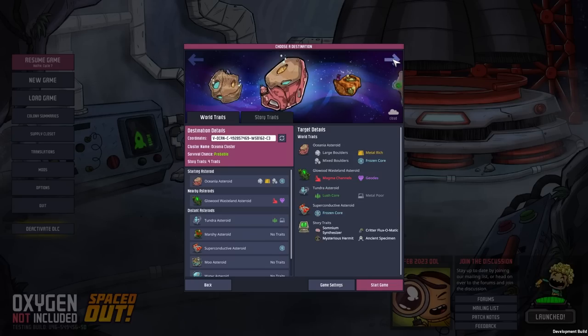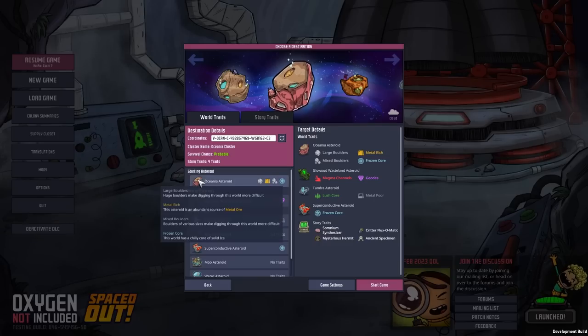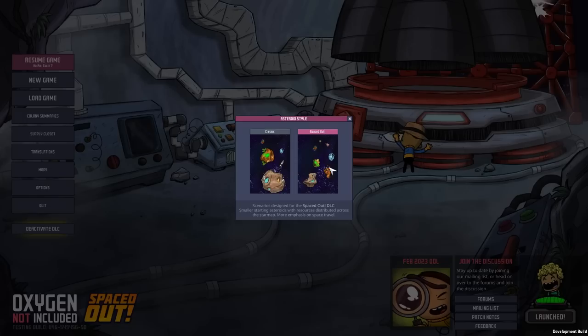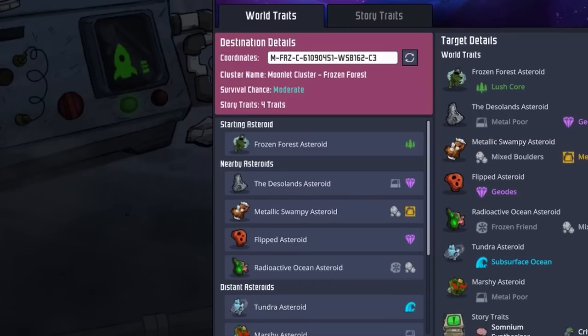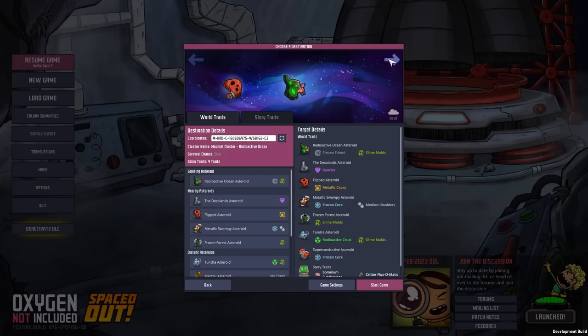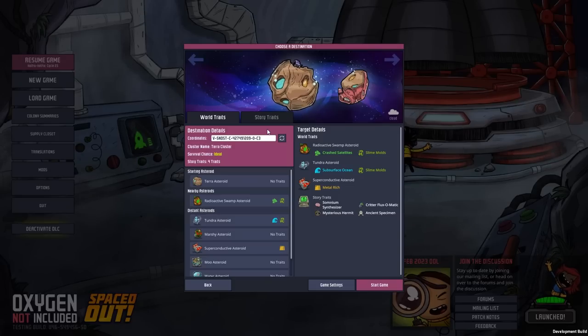For the DLC, they added a variety of meteor showers to different asteroids. The shower frequency and intensity differs from the base game. The affected asteroids include the classic style inner asteroids, the Spaced Out style inner asteroids except for the starting asteroids, the Moonlight Cluster inner asteroids excluding the flipped asteroid but including the starting asteroids, and the Mashi asteroid found under classic as one of the distant asteroids.